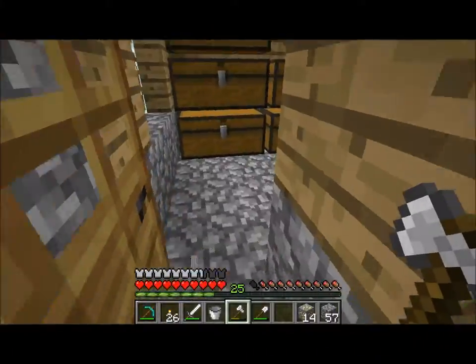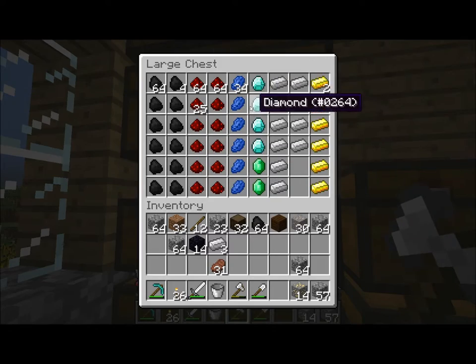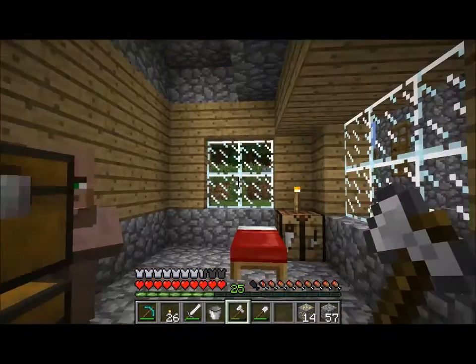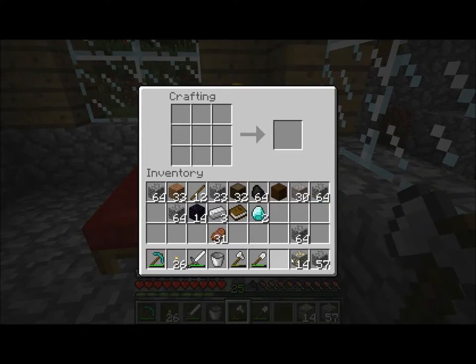Here is going to be my enchantment table. I just mined some obsidian - we're down to 2 diamonds already. I need a book. Just mined some obsidian for this and the nether portal.